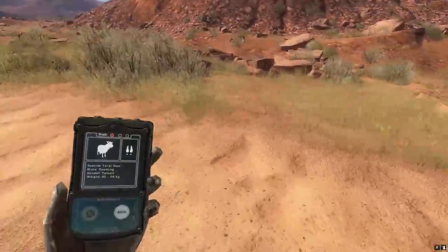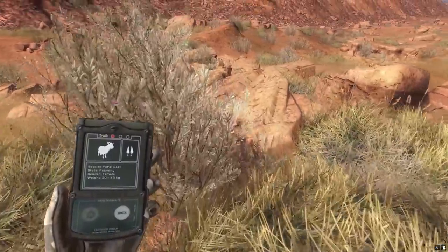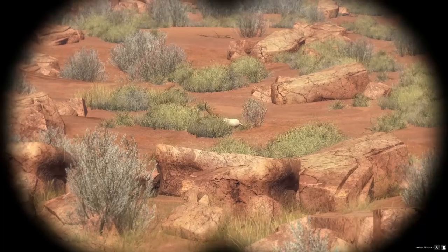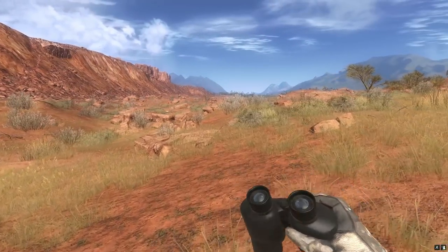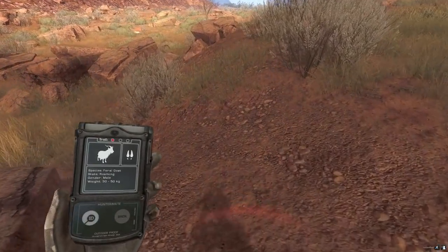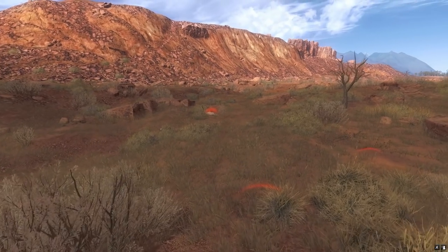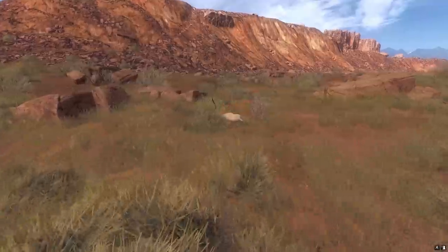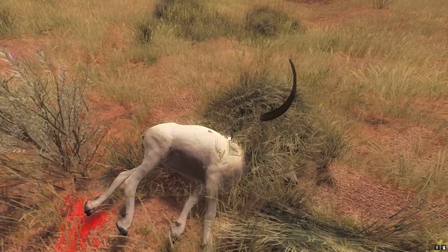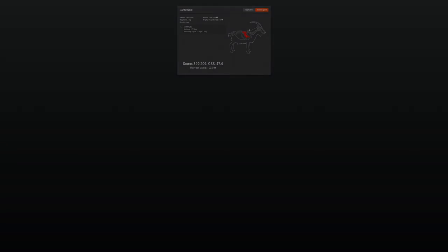Right, where is our big feral goat? That's quite a long shot — I don't think it was 200 meters but it went far off. It's back there. It's often the thing when you do quite long shots — you overestimate where you shot it sometimes. The good trick is to mark it on the PDA so you don't lose it. It's not so bad on here because there isn't too much grass, though there are a lot of rocks. In really dense locations like Settler's Creek it's good to mark on your PDA. All right, here it is — buried in a bush. What is it going to score? It scored 329, so that's a very nice feral goat.